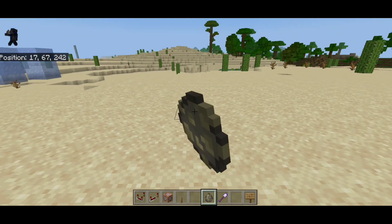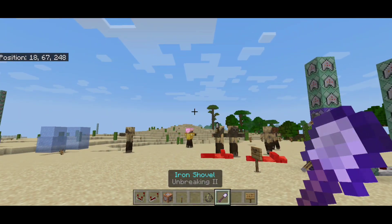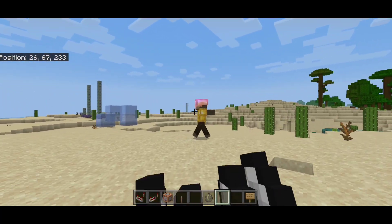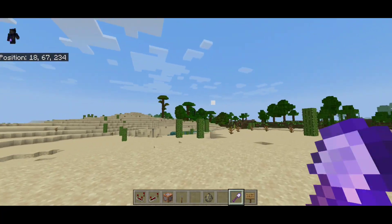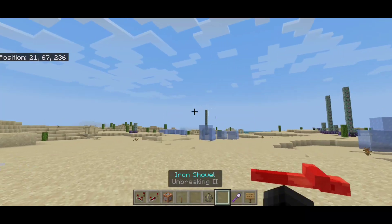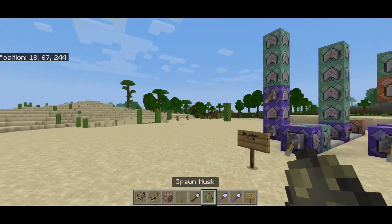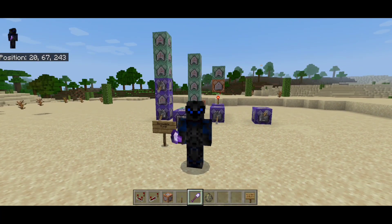Moving on to our test subject — we have husks as a test subject, so we're going to put all our husks in here and throw all these kunais at them. You can throw three kunais at a time with this command. As you can see in the animation, you can actually throw multiple kunais at a time. Overall the command is pretty simple and easy to do, so it's not really that hard if you just follow along.